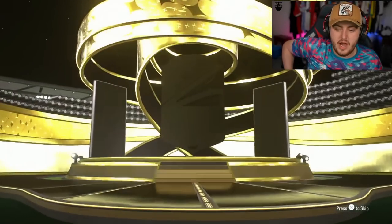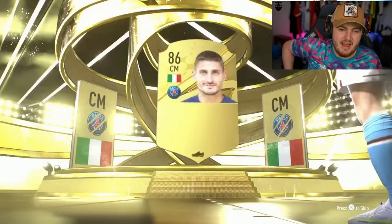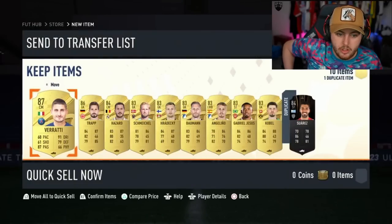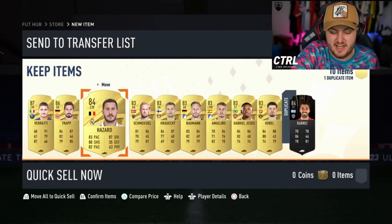The next one. It's a walkout — Italian centre-mid Verratti. 87 Verratti. No Dangler, sadly. Hey, two walkouts again. Not awful, to be fair, from some of the ones we've seen anyway.